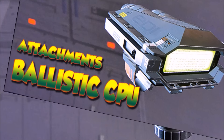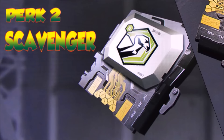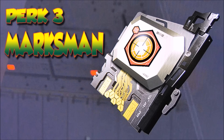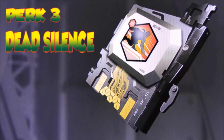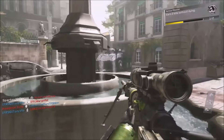Also have the ballistic CPU on, and because of the unforgiving recoil and bounce back, the foregrip is going to help you reduce that recoil. Perk 1: Ghost. Perk 2: Scavenger — the bullets in the TF141 are not all that great, so you will need Scavenger to resupply. Perk 3: Marksman for longer distance shots. Also Dead Silence — I love not being able to be heard by the enemy, and you can get some great kills from that.